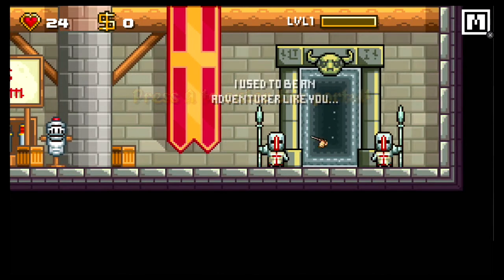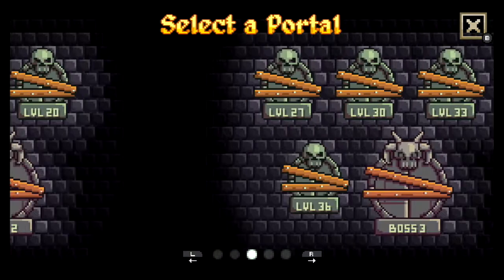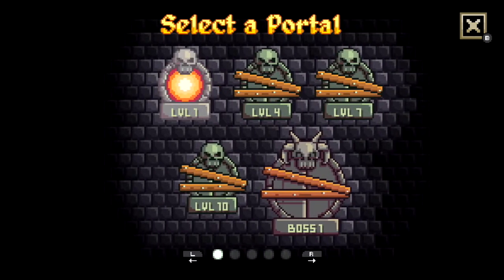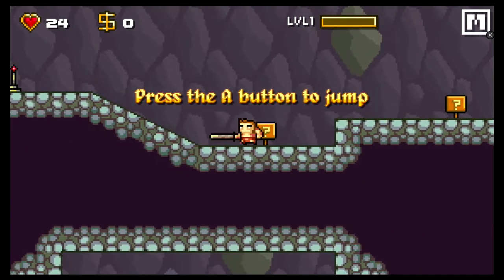You go to the dungeon and when you first go in it asks where you want to start. Once you get past level four you can start at level four, past level seven you can start at level seven, and so on. There are five worlds and over 68 levels in this game. If you've played League of Evil, you kind of know what's going to happen — this is medieval League of Evil.